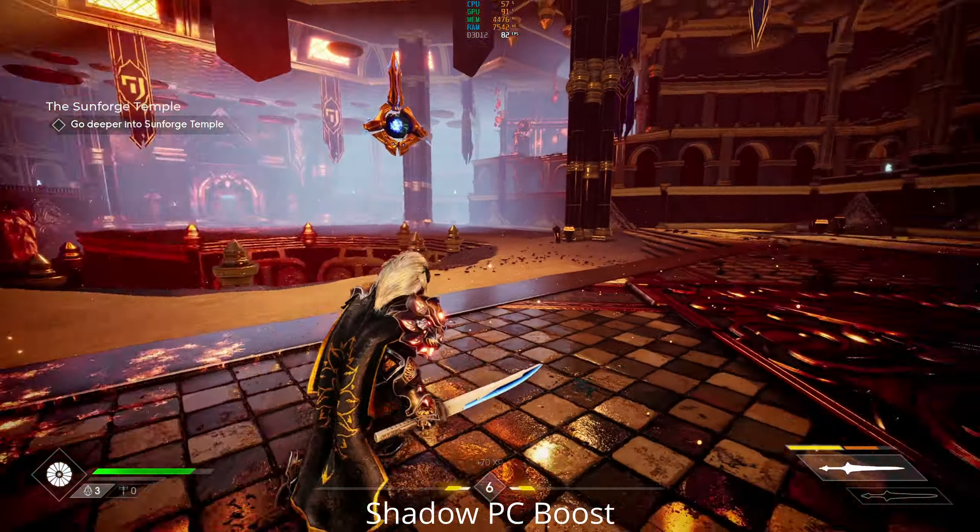Those ray tracing effects do look extremely good. Looking at the 2080 Super of the cloud gaming rig from Maximum Settings, we see those ray tracing effects and we can see the GPU high in the 90s a lot of the time here, but still getting over 60 frames per second most of the time.